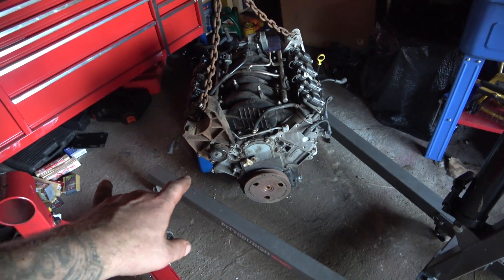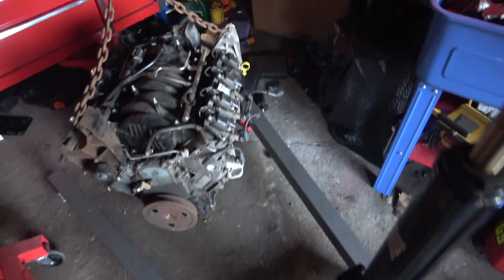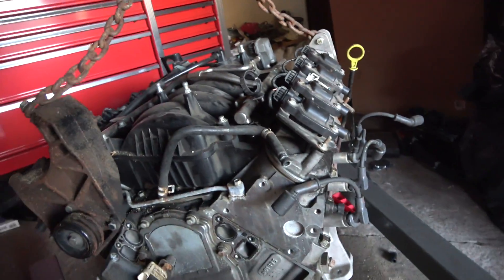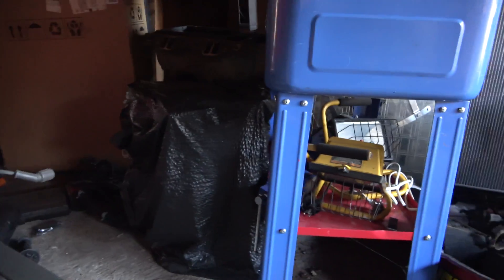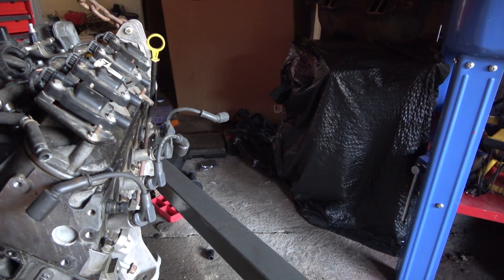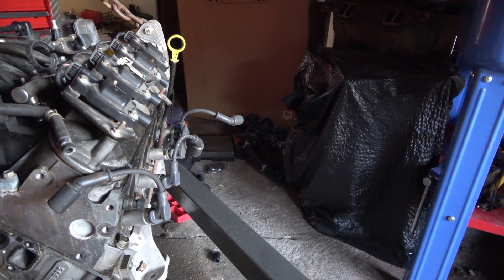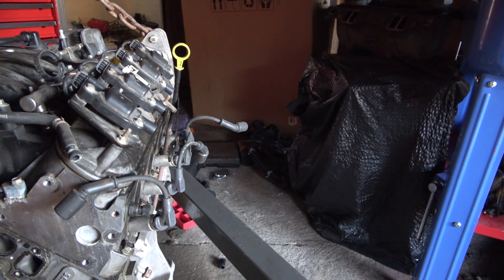I've got this LS4 here — as anybody knows, it's a front-wheel-drive LS. I bought this cheap. It's all aluminum 5.3. I had a couple faults with it. I really wanted the heads and the coil off of it. The intake is not going to work for a rear-wheel-drive. I'll show you what I plan on putting — either LS swapping something at some point or building this 350 under that trash bag and putting it in. I had planned on swapping it into a front-wheel-drive but I changed my mind.